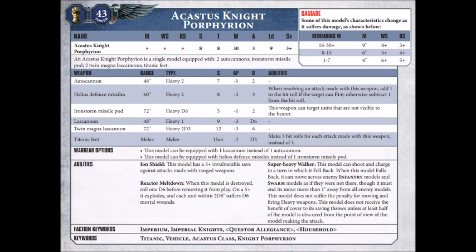The same criticism applies to the Helios defence missiles that you can choose to take as well. You have the option to trade out the Iron Storm missile pod for this. It's a 60-inch range heavy 2 missile launcher with strength 8, AP-2, damage 3, and you add plus 1 to your hit rolls against fly units and subtract them against ground targets. I'm not overly impressed with this at 45 points — it just sounds like an inferior Storm Spear missile pod to me. I'd be inclined to continue with the Iron Storm rather than piling more anti-tank weapons onto an already very anti-tank chassis.